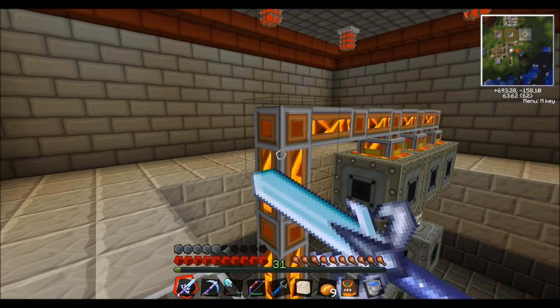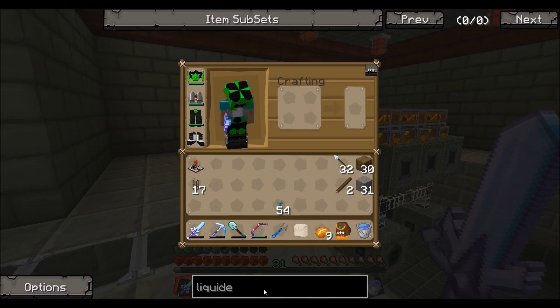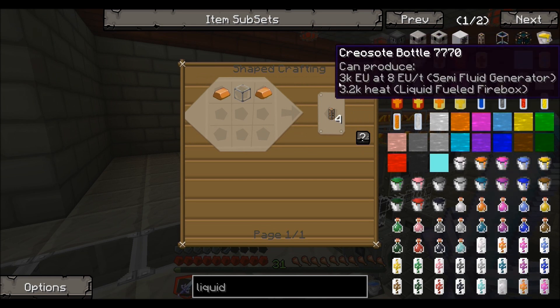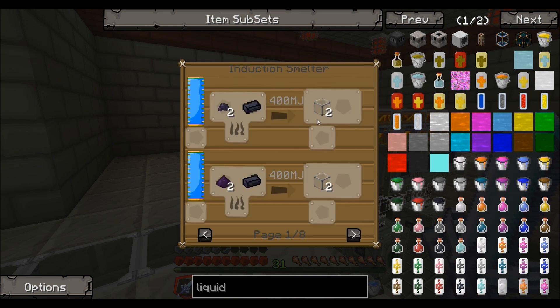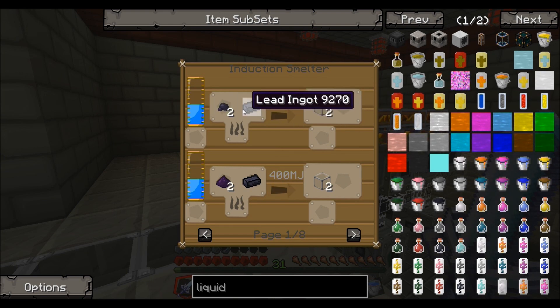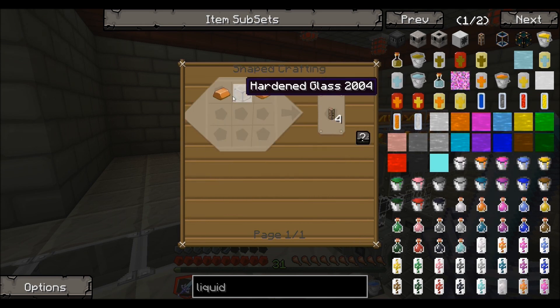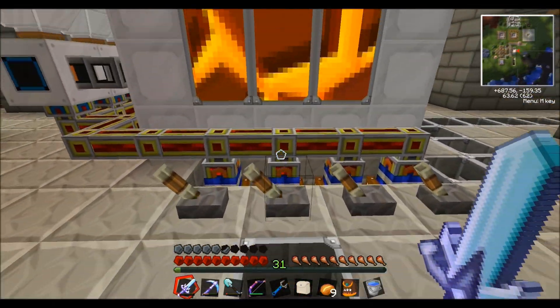The lava is being pumped into these generators with the liquid ducts from the Thermal Expansion mod. These are really cool — they're definitely better than the BuildCraft pipes. They're more expensive to make: you need hardened glass, which requires obsidian, and a lead ingot in an induction smelter. Then you combine that with copper and you get four liquid ducts, so it is pricey.